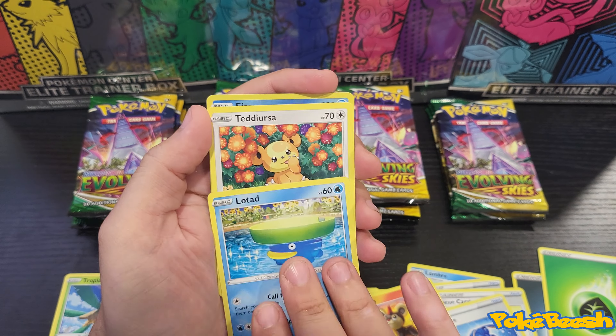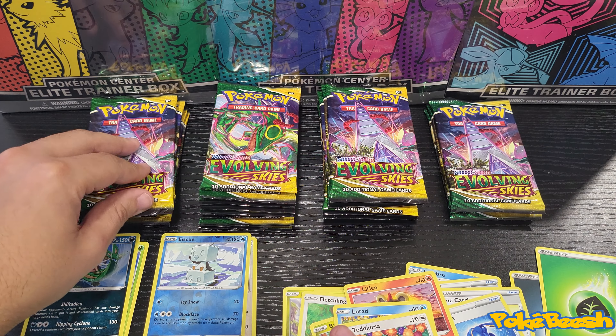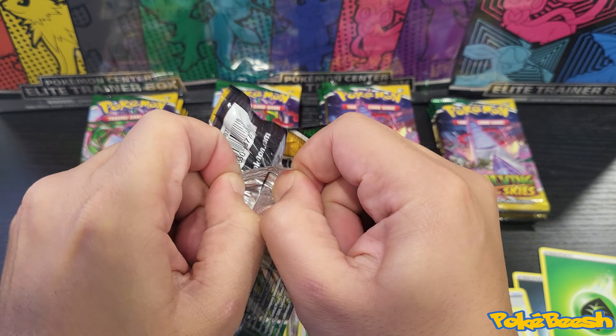For the second pack we have a reverse Ice Skew and a non-hollow Shift Tree. Nothing good so far, but still got plenty more to go.